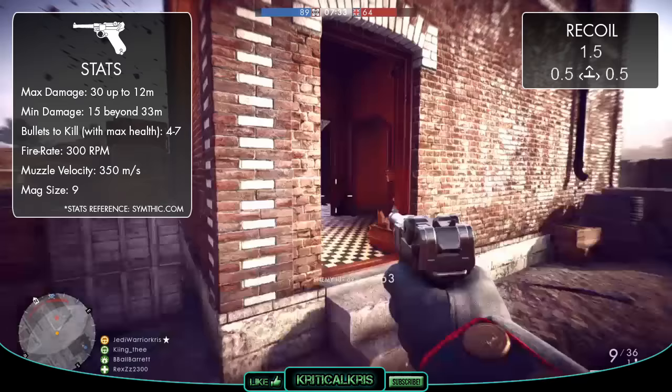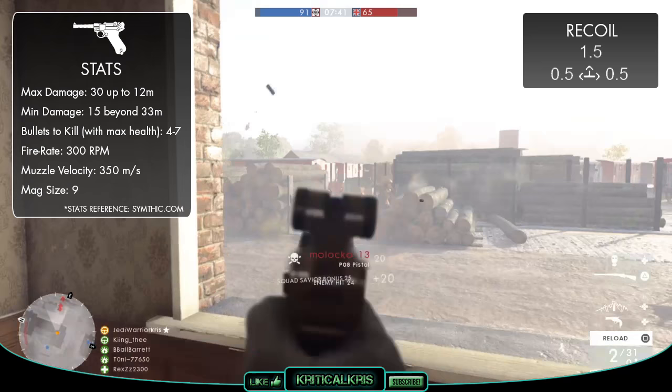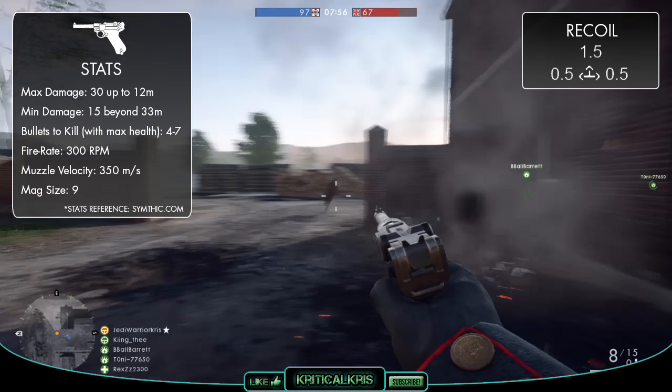With a fire rate of 300 RPM, the P08 matches up with both the M1911 and the C96. So it's not exactly lightning fast, but because those bullets have a bit more stopping power than the quicker guns, this helps to balance it out. It's a quicker rate of fire than the more powerful sidearms like the Mars Automatic, the Howdah pistol and the revolvers, but it's definitely on the slower side when compared to most of the other semi-auto handguns.